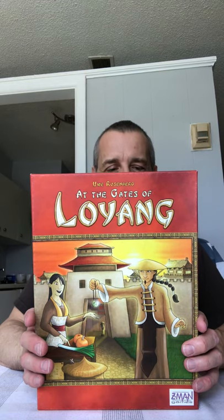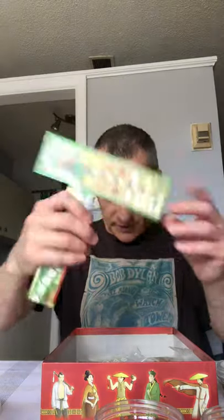Two more to go. This is another Uwe Rosenberg game called At the Gates of Loyang — also a game Veronica likes. We used to play it a lot. It's fun because you're farming: you plant pumpkins, wheat, radishes, beans, cauliflower, and leek. You have a store where you put these crops on your board, and a scoring track you try to advance on as far as possible.